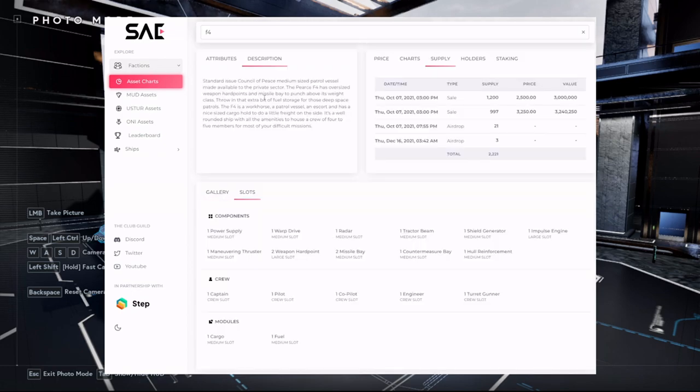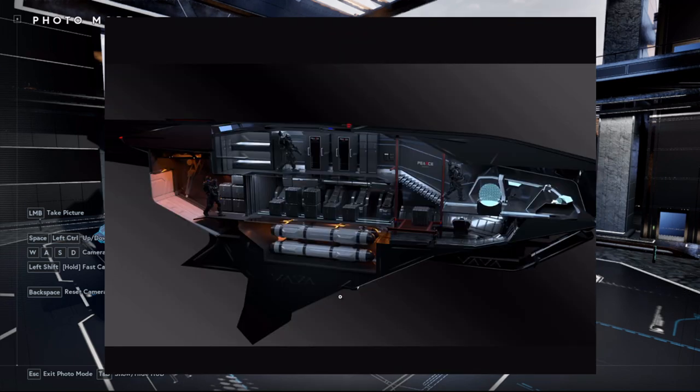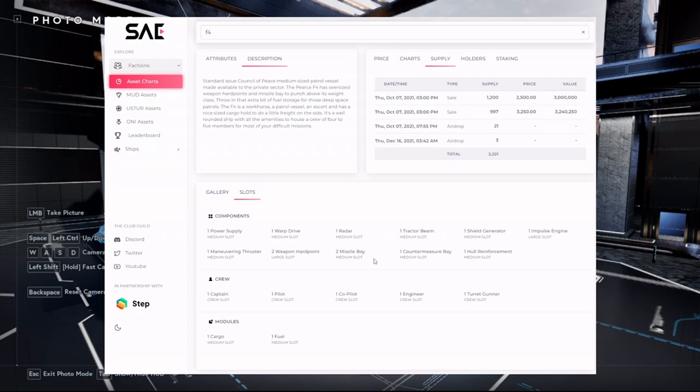Let's take a look at the slots. This is a medium class ship. It has a medium power supply, warp drive, radar, tractor beam, and shield generator. A large impulse engine — we always like a ship that has some components above its class. Medium maneuvering thruster. Two large weapon hardpoints. Two missile bays. A countermeasure bay and hull reinforcement, both medium.